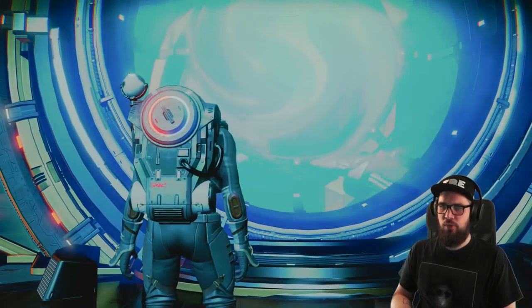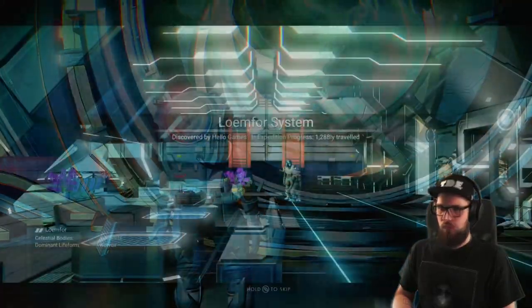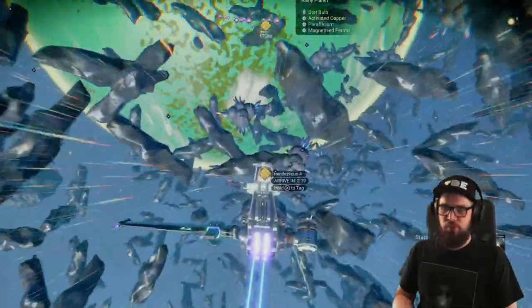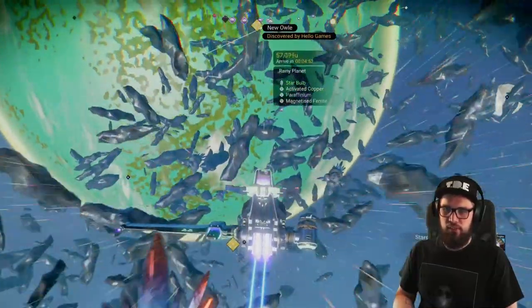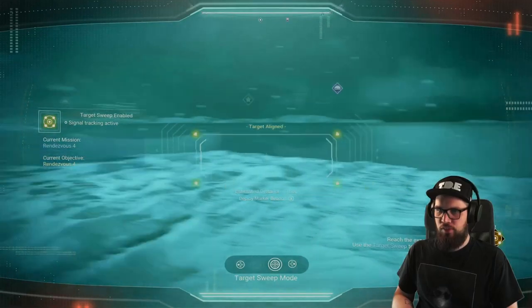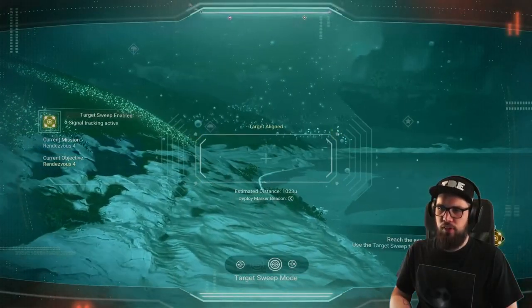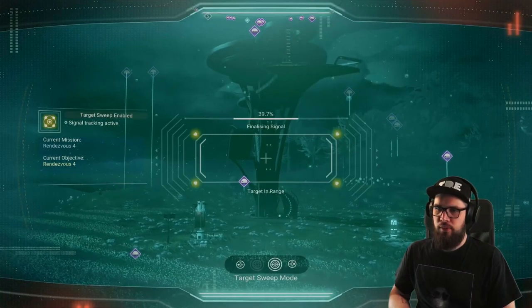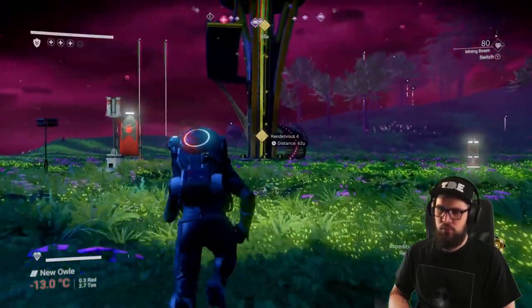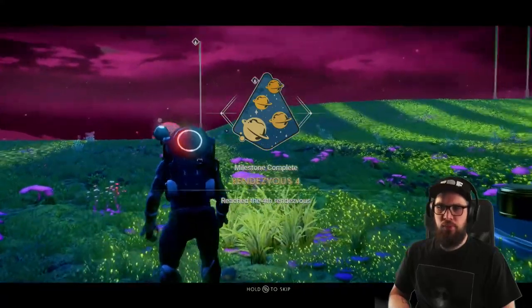If you've seen my video on the second phase, you know we already visited that system, so make sure to warp there using a teleporter. Once you are within the Lume Force system, head to your starship and take off. You should see the approximate location of the fourth rendezvous marked on your HUD. Fly there, land, and get out. Open up the target sweep on the analysis visor to home in on the exact location, checking regularly to stay on course. When you are close by, the signal will finalize, and when you reach it the rendezvous milestone will be completed.